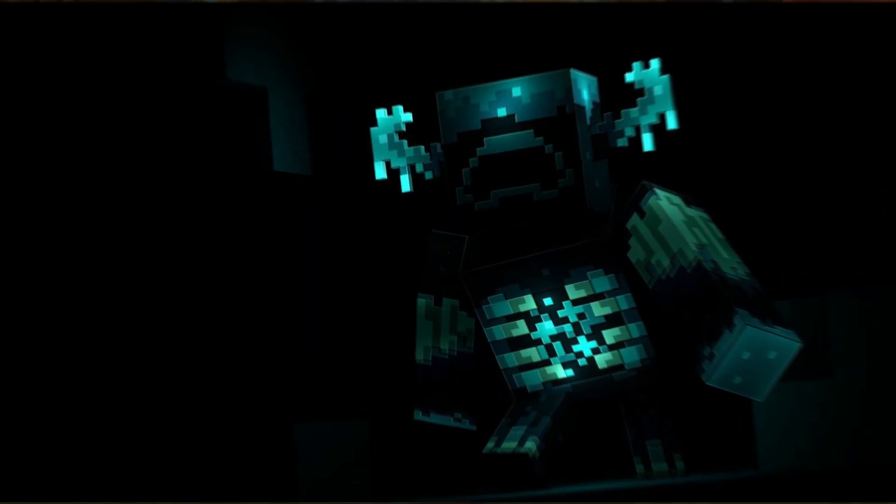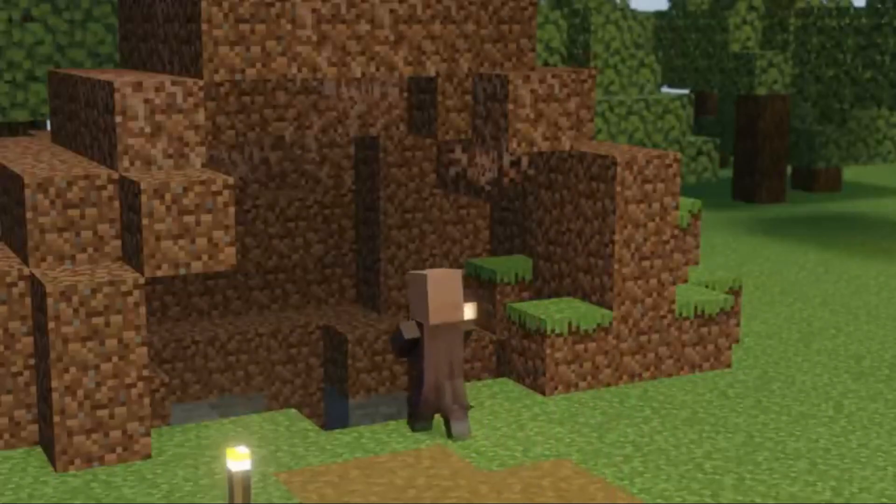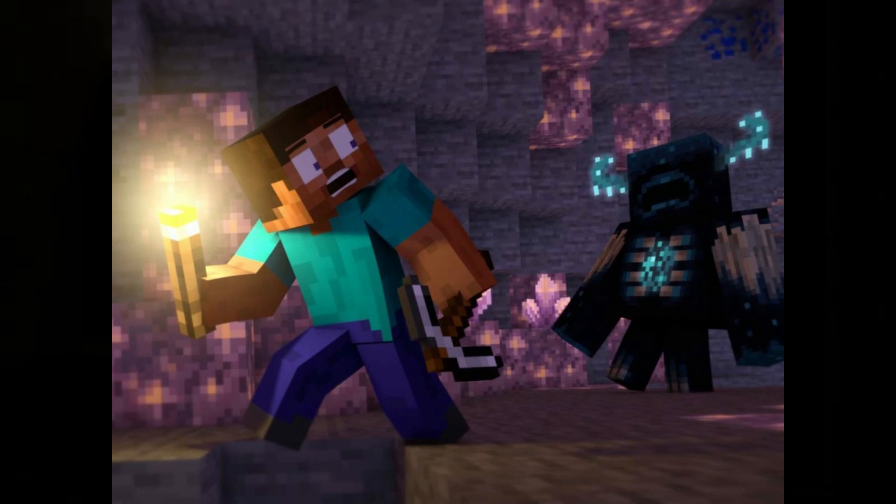The Warden won't hear the player if they sneak past it, but if the player attacks it enough, it will lock onto them and won't get distracted by other noises. At this point, it will begin charging at the player significantly faster than before. If a player gets near it or tries to attack it with poison, wither, or other similar status effects, the Warden will still attack the player.